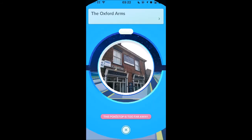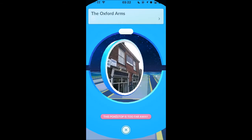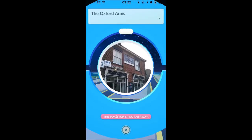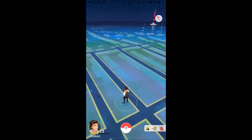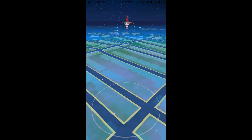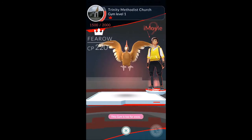These are called Pokestops as well. If you spin these when you get to them — as you can see, this Pokestop is too far away, so you don't get anything. You actually have to go to that location. It has to be within your little radius for you to actually get it.